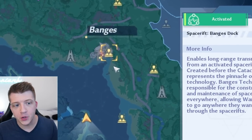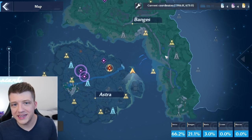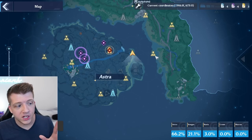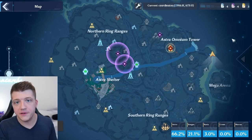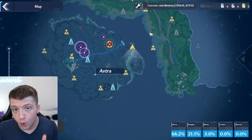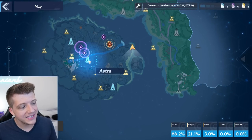A lot of stuff is only available once you progress through the main storyline. Once you reach the point in the story where you head over to Banjo's Dock, I'd say it's time to slow down and return to Astra to explore a bit more. Astra is the starting island in the bottom left corner of the map. I could not believe how many free things are hidden across Astra that you could easily miss.